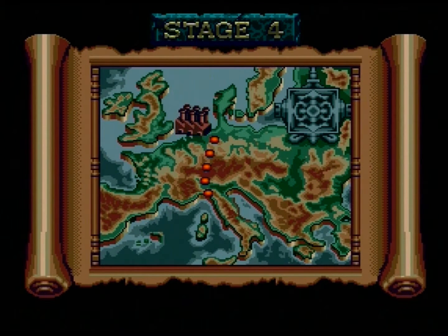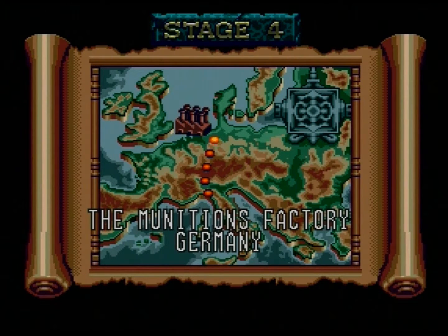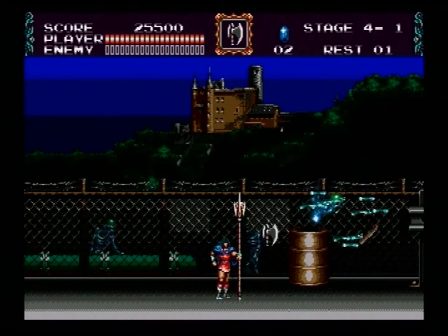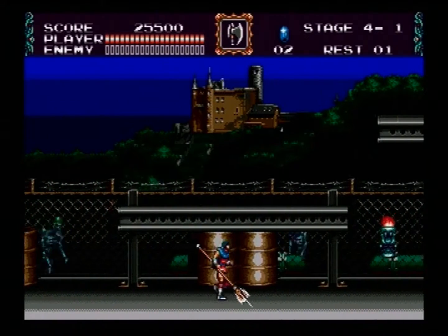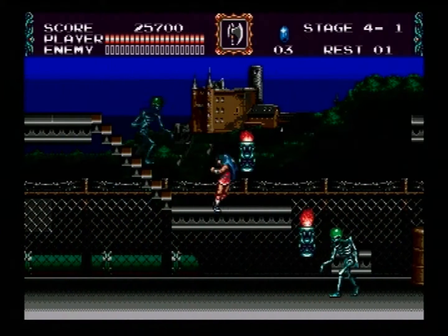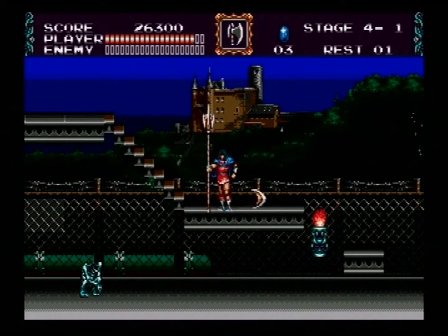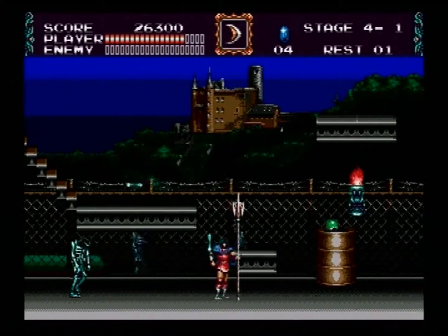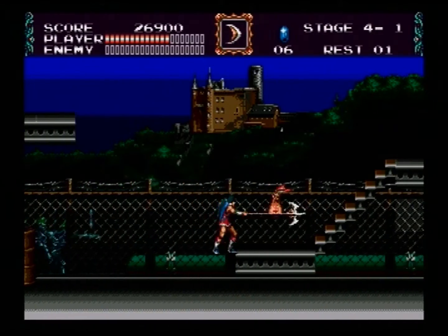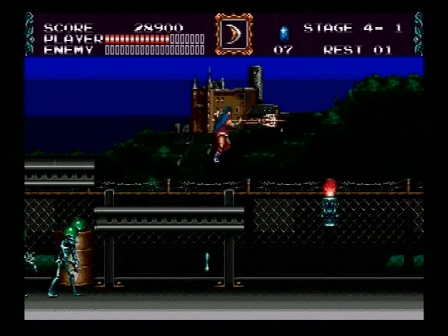Hey everyone, welcome back to Castlevania Bloodlines. Today we're going to Stage 4, the munitions factory in Germany. Remember, this game takes place during World War One. This song is called 'Iron Blue Intention' — it's a personal favorite of mine from Castlevania. There are a lot of good tracks, like Vampire Killer and Simon's Bloody Tears, and I think this one stands up with those. They use Eric's theme a lot too.